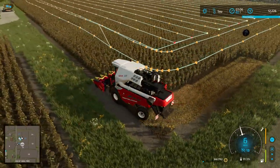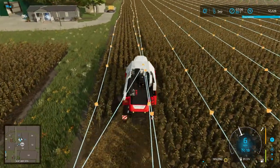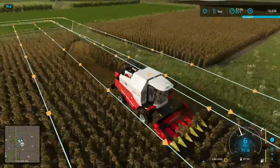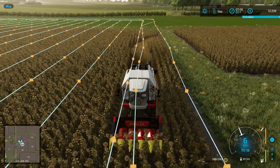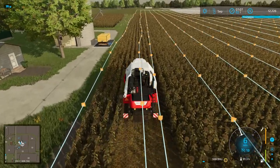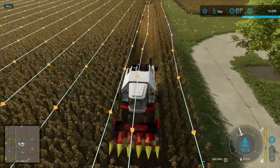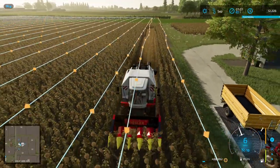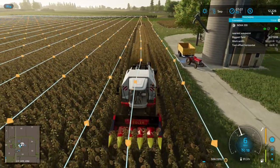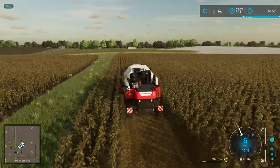Alright, we have reached the season of harvesting our fields here. We created a course, but it seems to have just skipped something — skipped headlands. We told it to do two headlands, and it looks like it's already moving on to the second headland, which I find very strange. We'll see how it functions. We are harvesting our sunflowers.